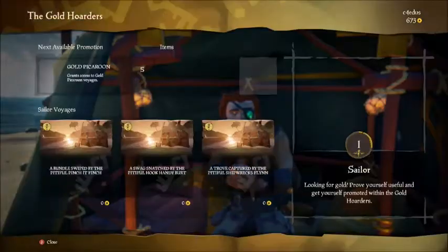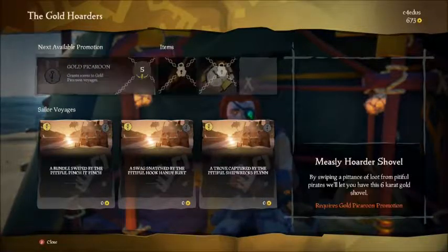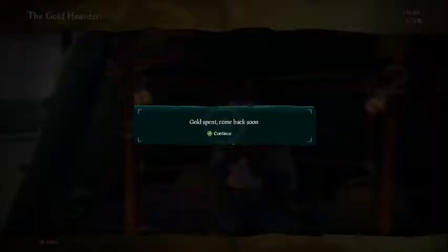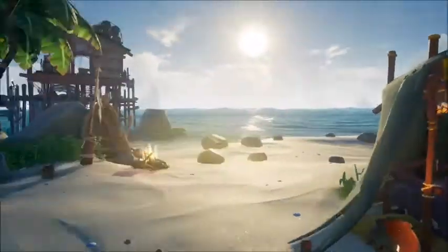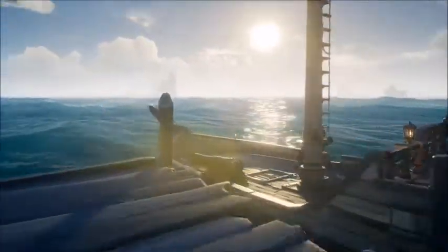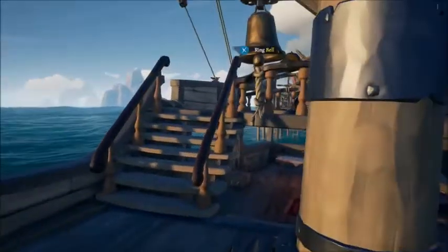There's the quest giver — let's talk to him. He has: Bundle Swipe by the Pitfall, Pinch It Finch, Swag Snatch by the Pitfall, Hook Handy Burt, and Shipwrecked Flynn. We're going to go for Flynn. These are all free by the way. Eventually there are other guys you can talk to that probably require money for quests — that's kind of where money comes into play, because everything's really about gold. When we bring chests back we get gold to unlock new attire like pants and shirts.